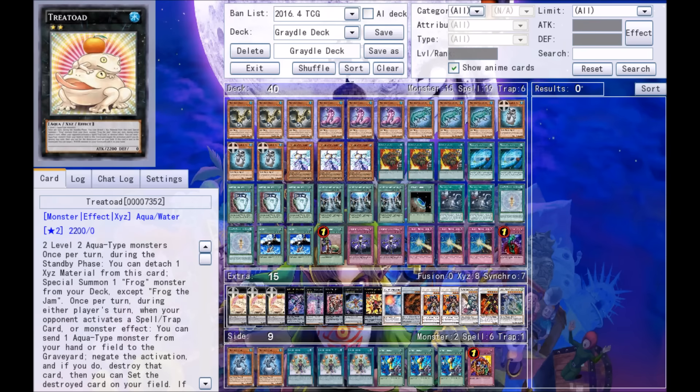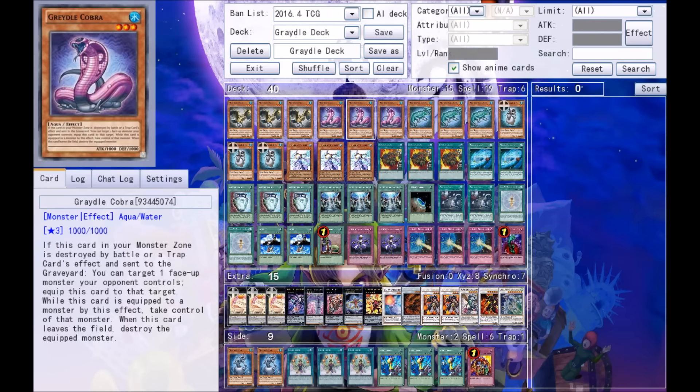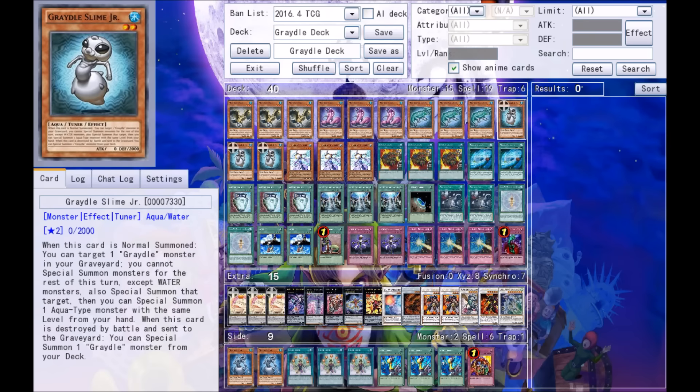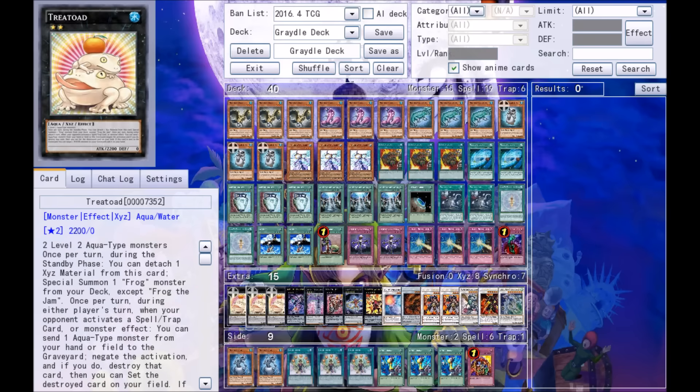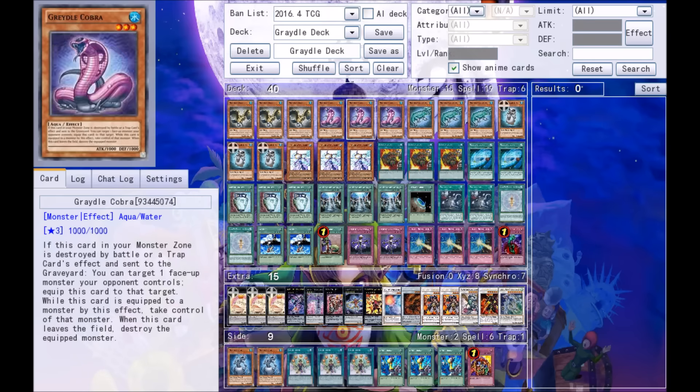Tree Toad is very easy to make in this deck because of this one key card right here: A Legendary Ocean. It reduces the level of all water-type monsters in both players' hands and on the field by one. These are all water-type monsters, and they're all level three, so they'll all become level twos.